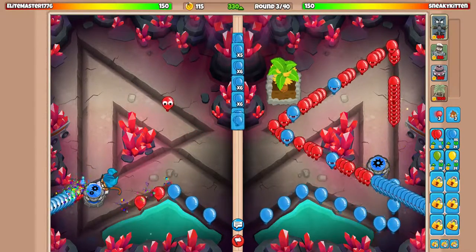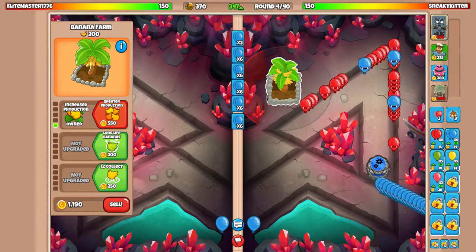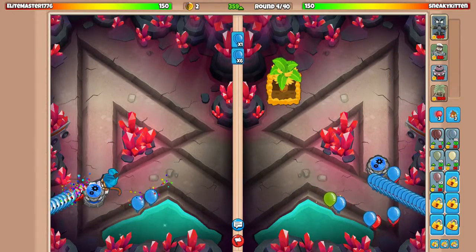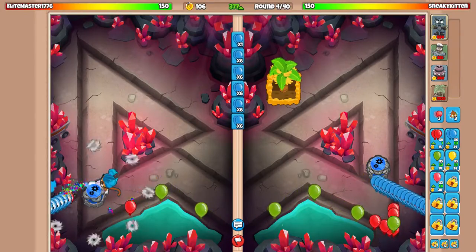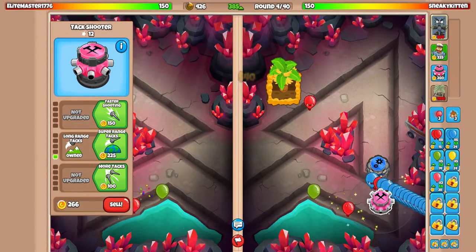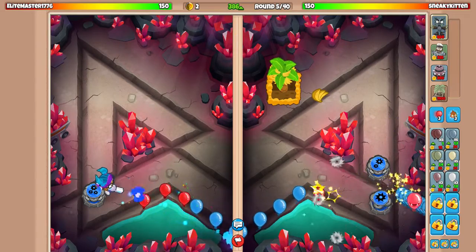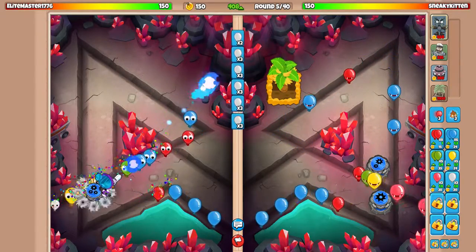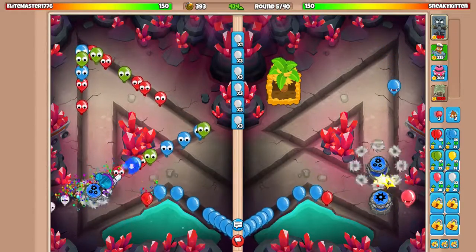I've made some minor modifications. Looks like we're going to need faster shooting. Let's see if we can get a banana plantation up eventually. Okay, just defending for Spaced Whites. We should be good now.